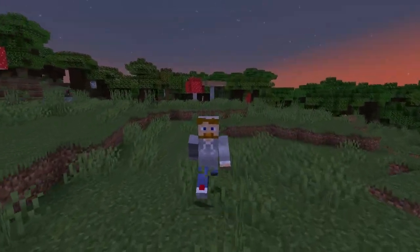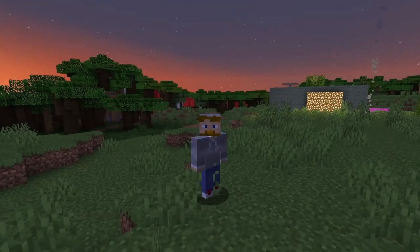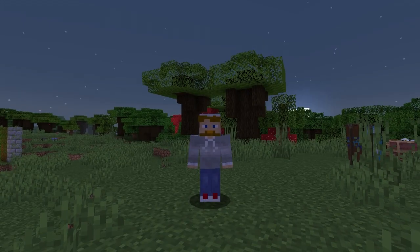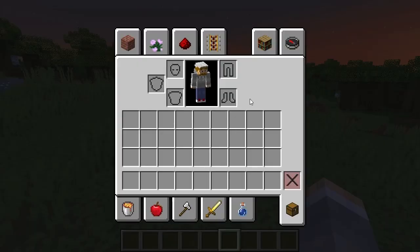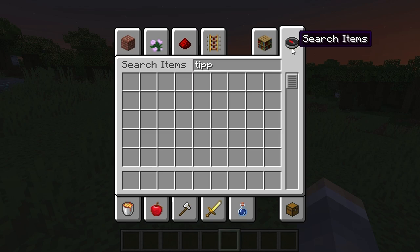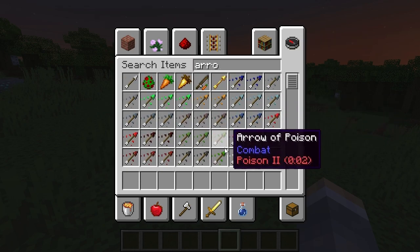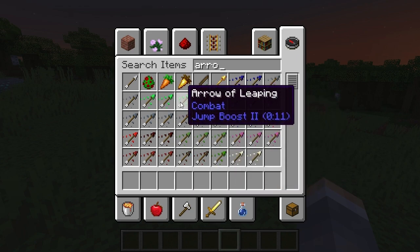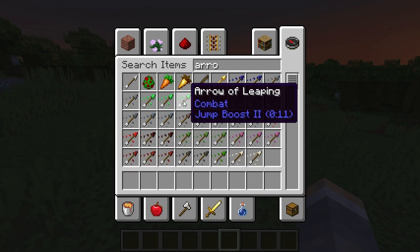We're discussing arrows and which arrows are best in Minecraft, including tipped arrows. We're looking at regular arrows versus tipped arrows. When we look at tipped arrows, a lot of them have positive effects like adding strength, leaping, and night vision. Typically when you want to give those effects you don't want to do it through an arrow — you're going to want a negative effect.